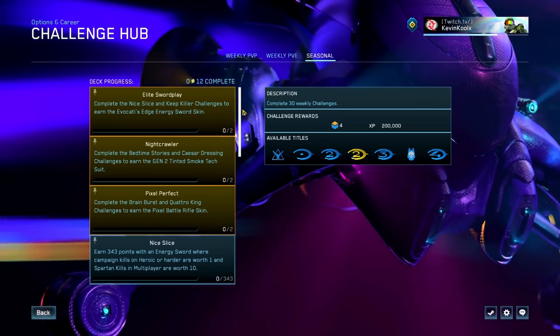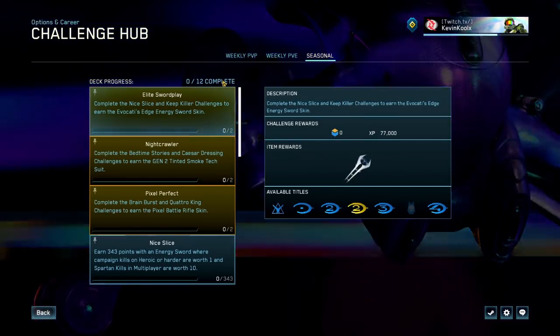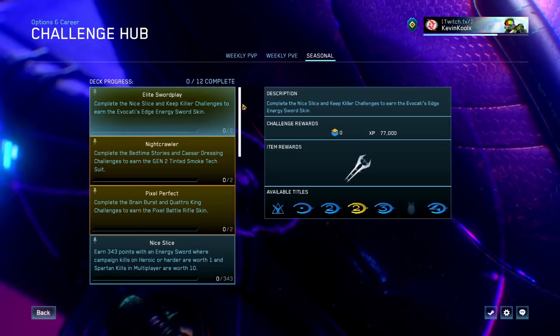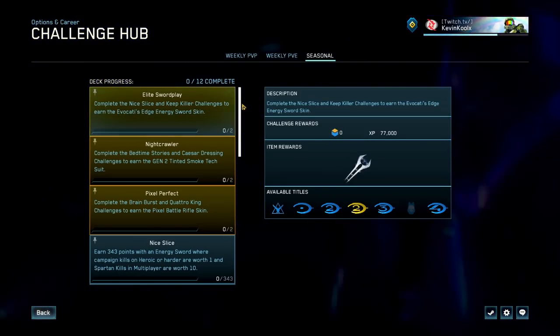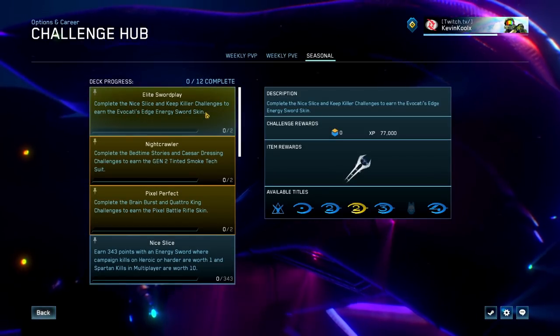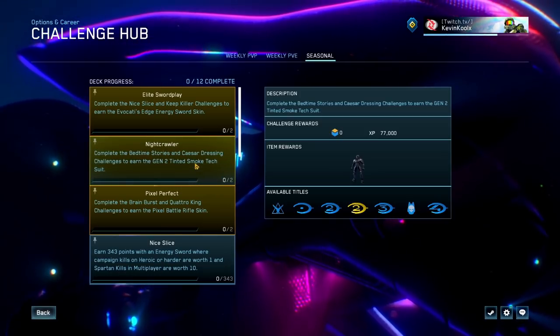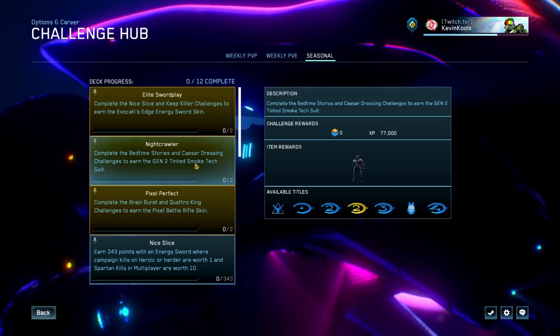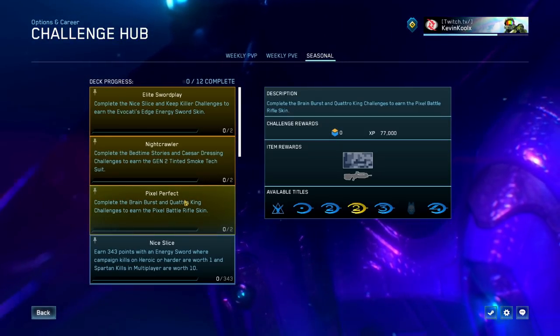As with every season, we get some new seasonal challenges — 12 new ones to complete. I'll make a separate video breaking down exactly how to do these seasonal challenges, so stay tuned. Among the challenge rewards, we have an Energy Sword skin, a new Tinted Smoke tech suit, and the Pixel Perfect Battle Rifle skin for Halo 4.